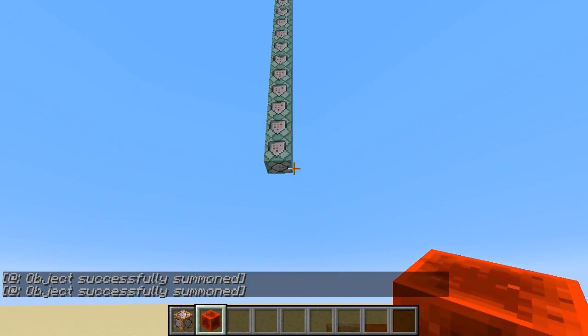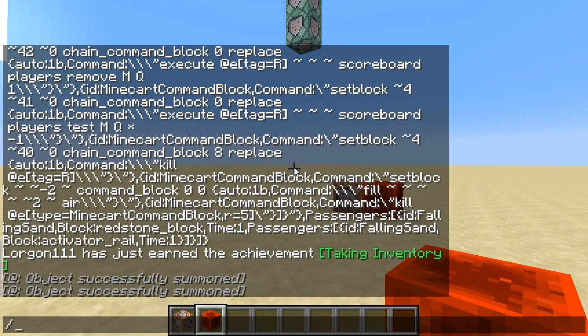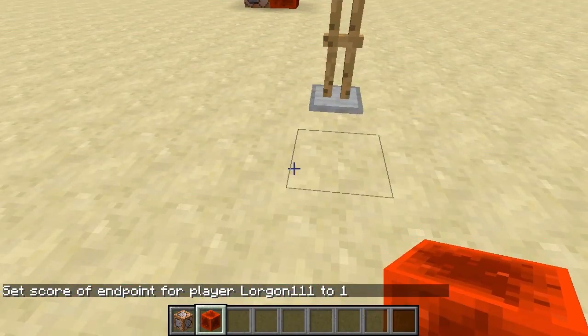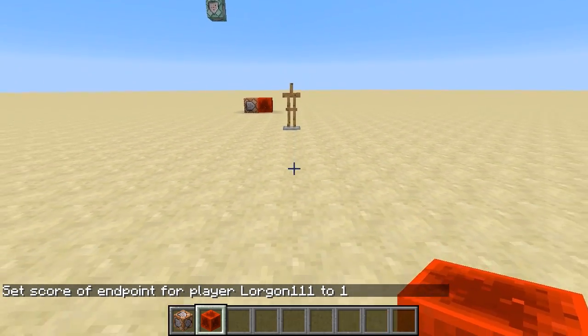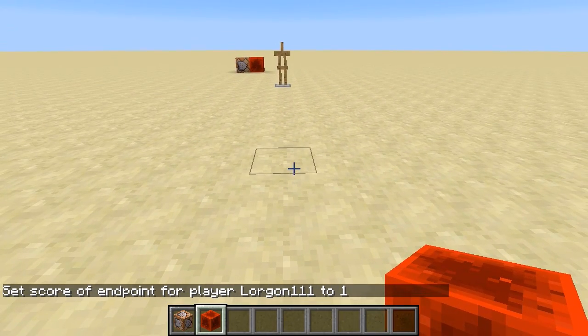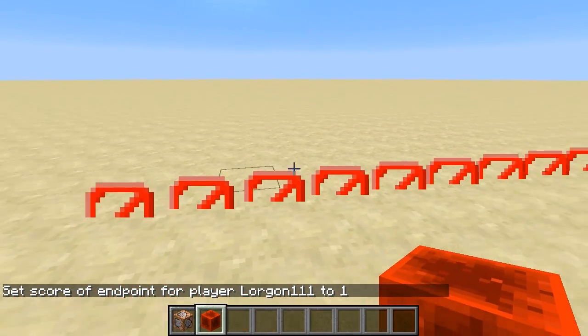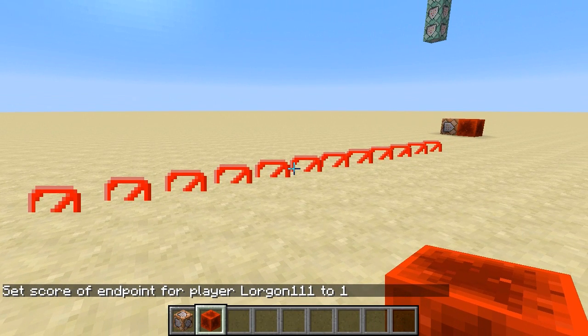What this thing does is it allows me to say 'scoreboard players set at p endpoint 1' and it summons an armor stand. Actually, that's not all that this thing does — I can run it again, give it a second endpoint, and it will create a line and show me the line with barrier particles.